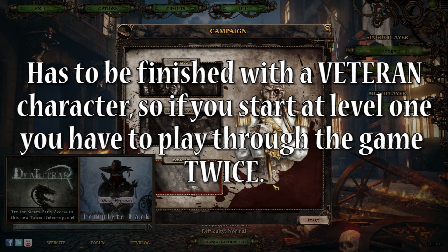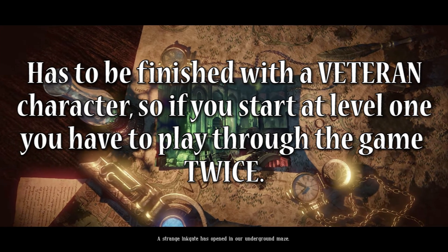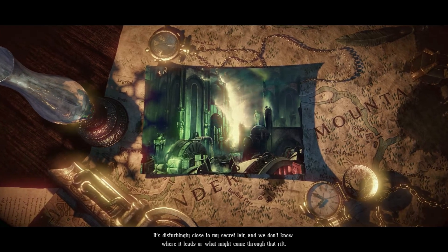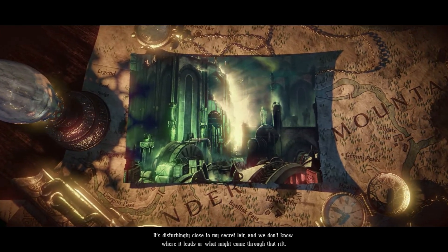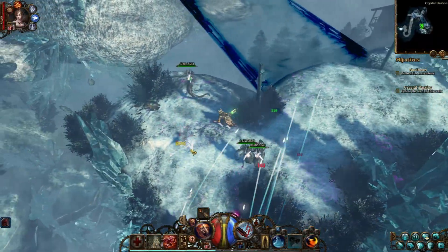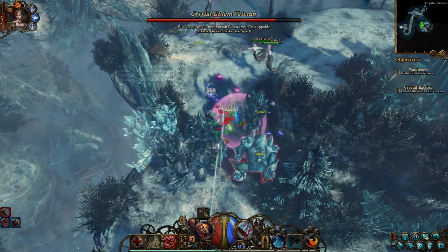It is separated from the main story and has to be played after, as it is set after. A strange ink gate has opened in our underground maze. It's disturbingly close to my secret lair, and we don't know where it leads, or what might come through that rift. The story itself isn't really interesting, and the voice acting is a mix of okay to just bad.